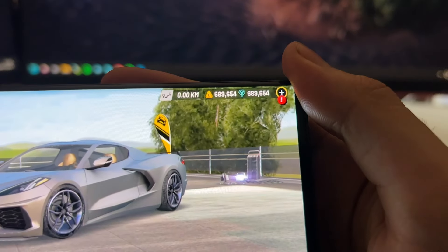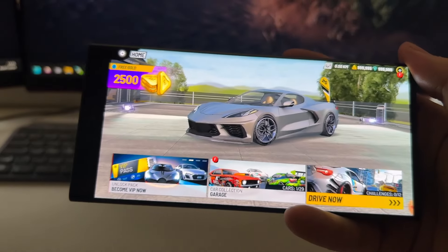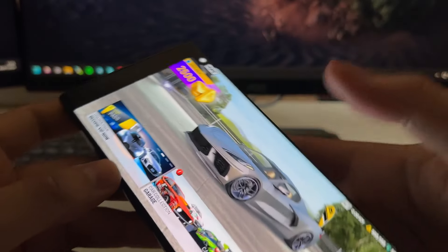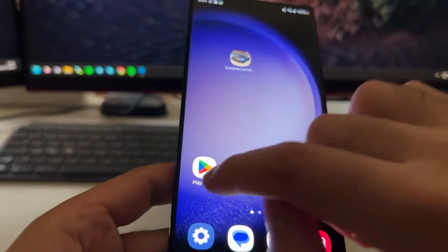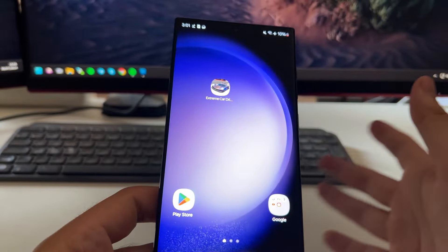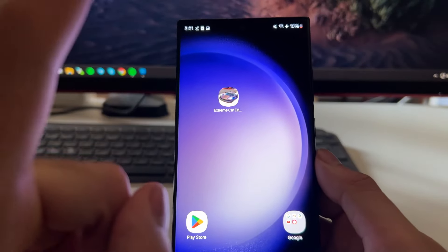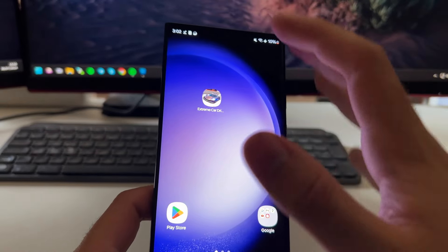As you can see, I'm getting here 1 million gold and 1 million diamonds in Extreme Car Driving Simulator, and you can do this without downloading any file or anything like that. All you need is just the Play Store and your browser — that's all you need — and in less than 1–2 minutes you can get 1 million gold and 1 million diamonds. So let's get started.